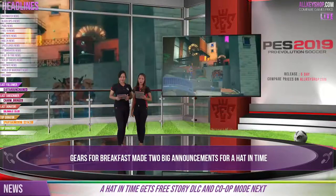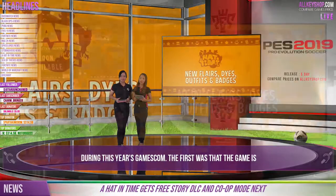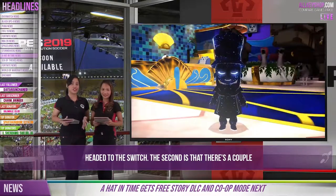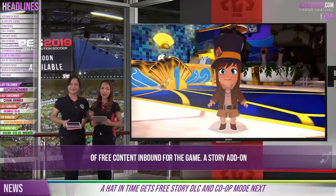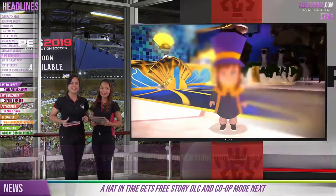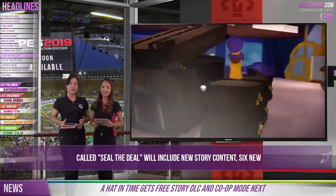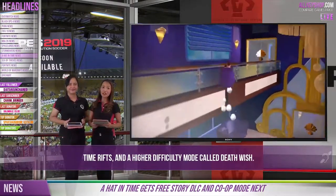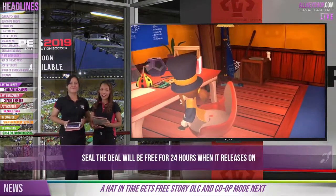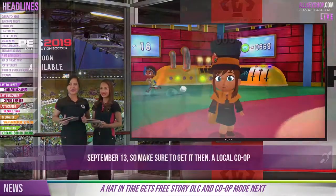Now let's head to Gears for Breakfast, who made two big announcements for A Hat in Time during this year's Gamescom. The first was that the game is headed to the Switch, and the second is that there is free content inbound. A story add-on called Seal the Deal will include new story content, six new time rips, and a higher difficulty mode called Death Wish. Seal the Deal will be free for 24 hours when it releases on September 13th — make sure to get it then. A local co-op mode will also be released for free on the same day.